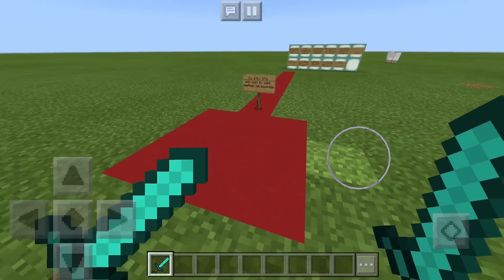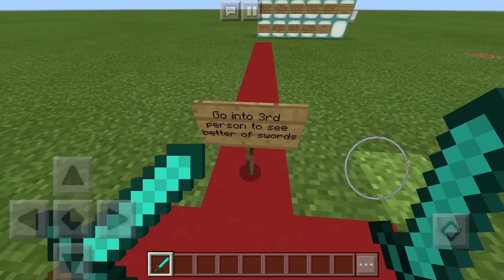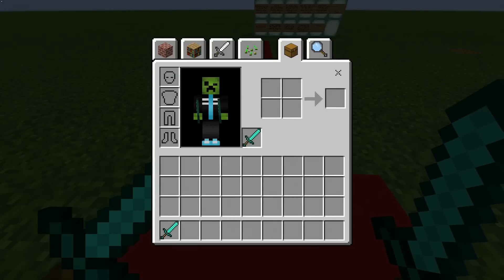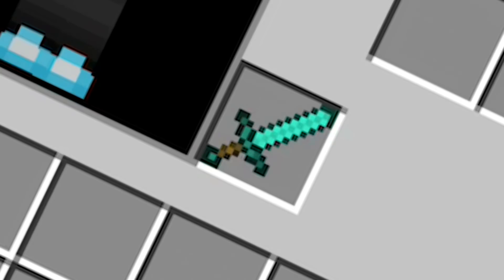Some super genius person — I have to go look at the signs — was able to actually add swords into your offhand. But the thing is, if you take it out of your offhand, it won't go back in, so you've got to keep it in there, otherwise you're screwed.